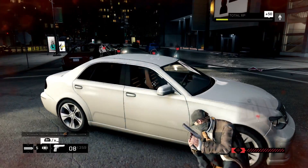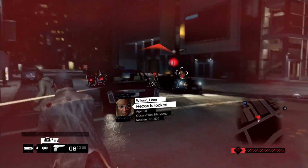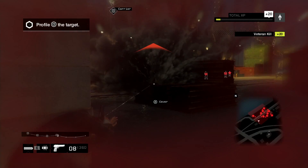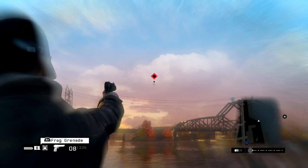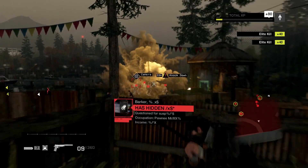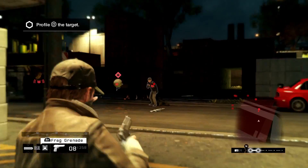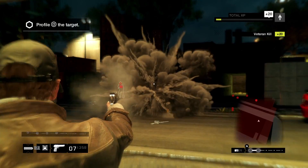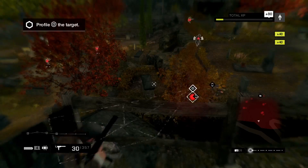IEDs and frag grenades are powerful explosives that can give you a real advantage during a shootout. Did you know that you can make them explode in mid-air? The blast radius will increase, allowing you to take out a large group of enemies. To do that, use focus mode. You can either hack or shoot your explosives mid-air, creating a bigger and more deadly airburst explosion.